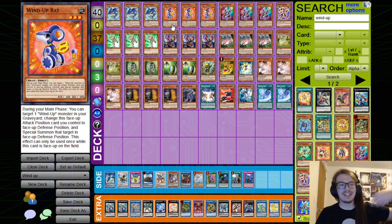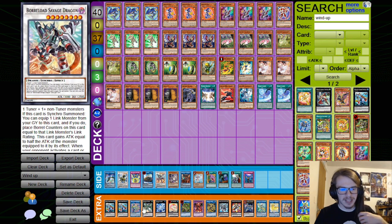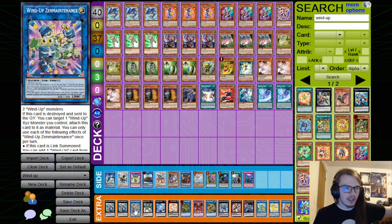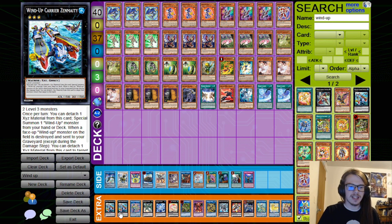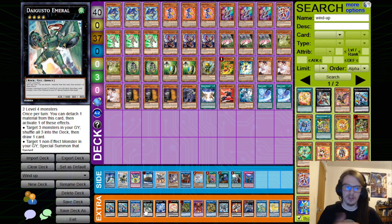You can also banish a face-up Wind-Up monster you control face down to Special Summon another one of the same name from deck. This is really good for getting an additional Rat into rotation — you use Rat to Special Summon a monster from the grave by putting it to Defense, and then you banish the Rat and Special Summon another one from the deck in face-up Attack Position to do it again. The search is very valuable, and it's a Link 2, which means you can send the Zenmaities to the grave to go into this.